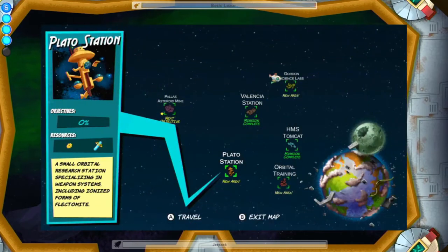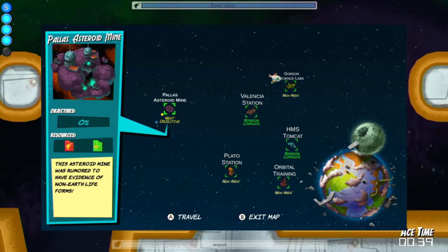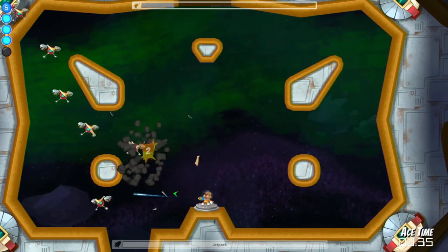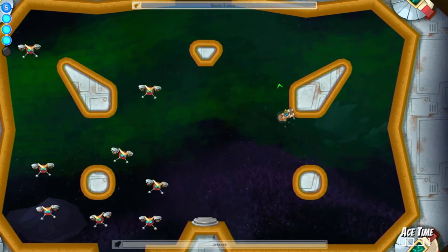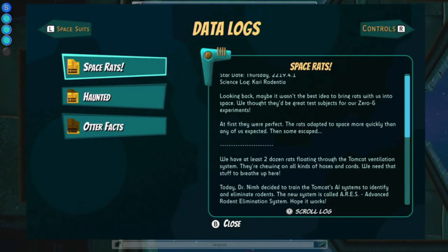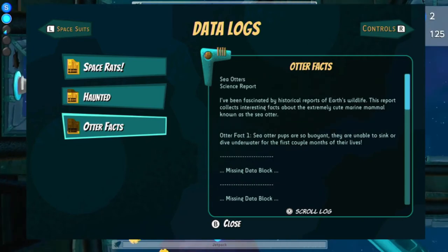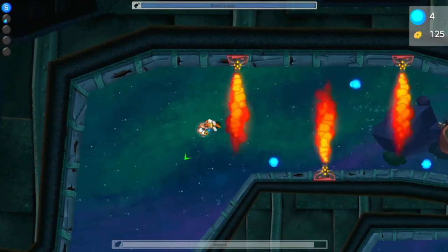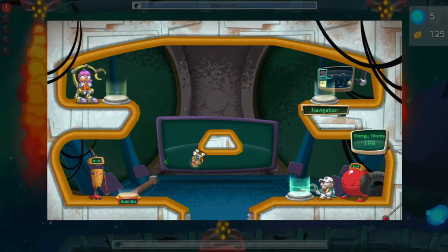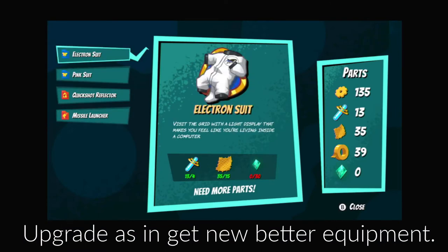The game is set in multiple locations, unlocked as you play through the game. More enemies and obstacles are added as you go from location to location, which keeps the actual places feeling fresh and different. There are plenty of obstacles, keys that you need to pick up to access different sections, teleporters, and buttons that need pressing to turn something off or access different areas. As you go along, there are also interesting facts about otters and crew logs to read that tell you what's happened to them. You can also find upgrades for your weapons and equipment.